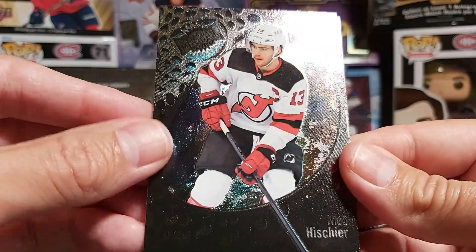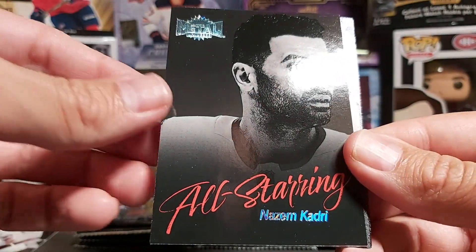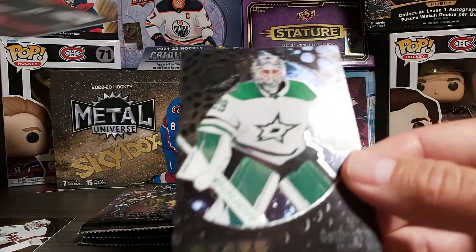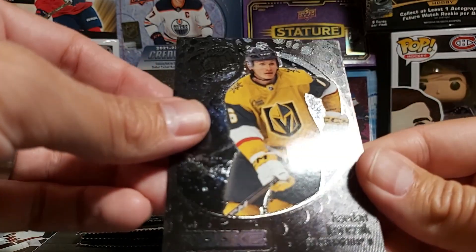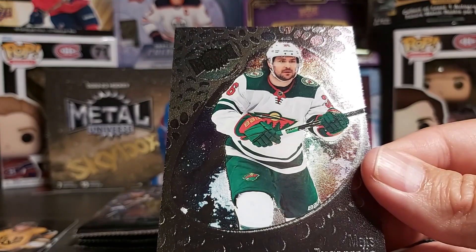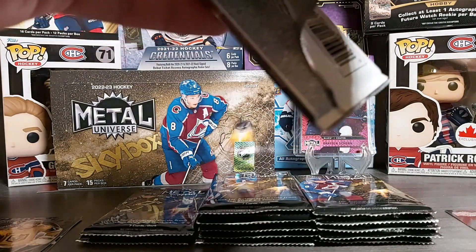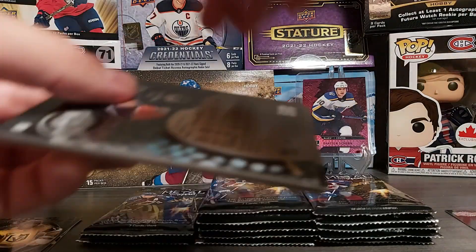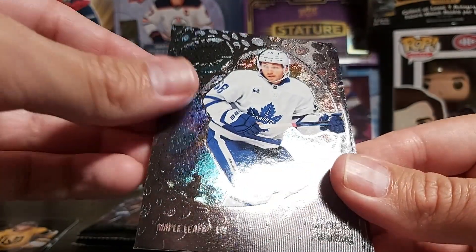Nico Hischier, Martin Necas, and an All-Star of Nazem Kadri — that's one of the new inserts this year. Then we have Stars of Jake Oettinger, a rookie of Caden Kozak, Cam Atkinson, and Matt Zuccarello — nice looking shiny card. I think there's a bit more interest in this product this year than last year's, but maybe it's just because it was a new release. Carter Hart and Michael Bunting.